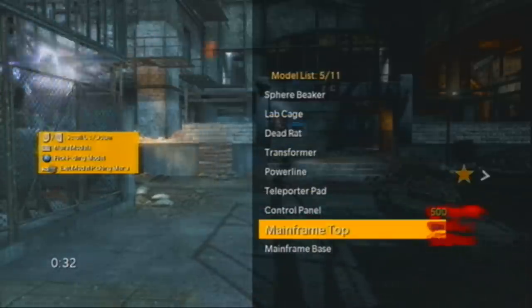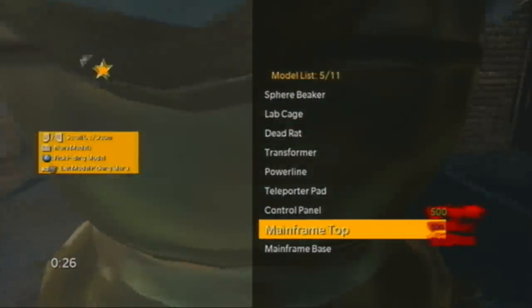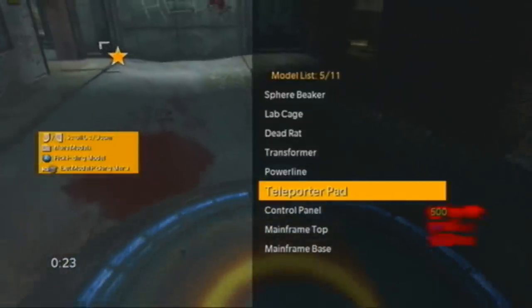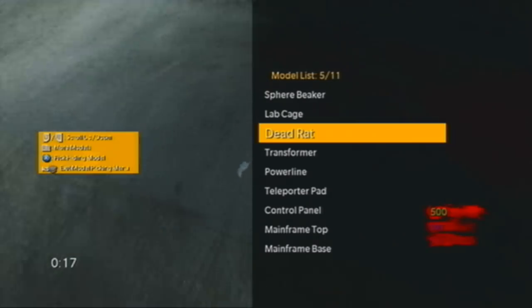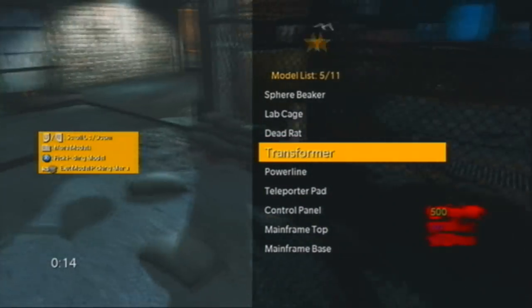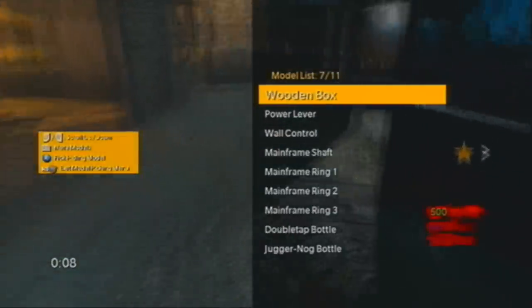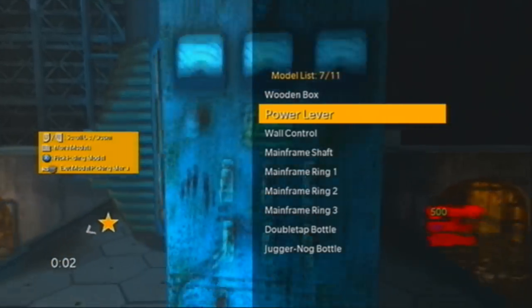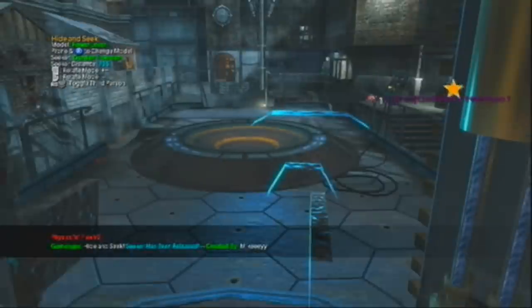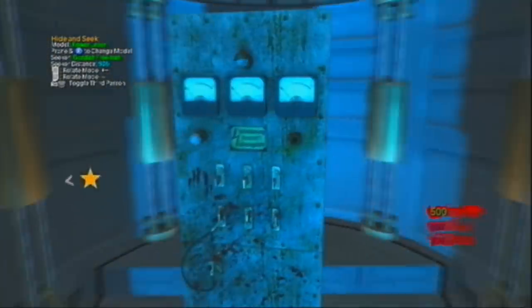To open the model menu again you have to go prone and press X. There's chalkboard, brain, spine, speaker, teleporter pads, sphere, lab cage, transformer, control panel - a lot of stuff you can be. There's also wooden box, ammo box, power lever. I'll hide as a power lever. He ran straight past me - he actually missed me, I am the power lever.